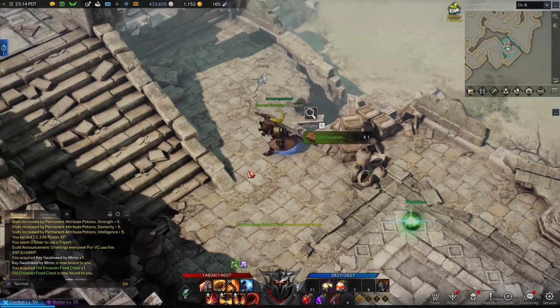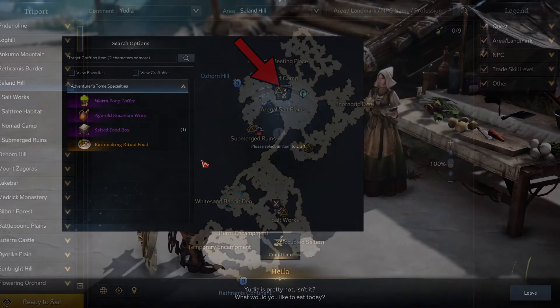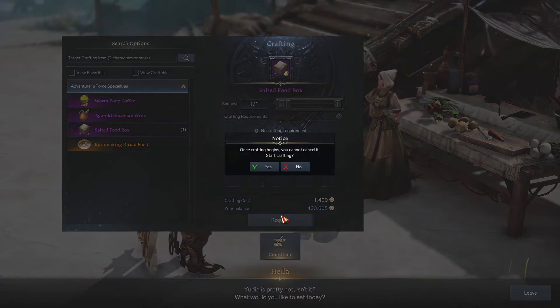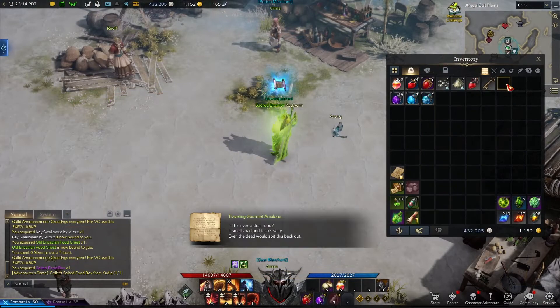From here, just head back to the Nomad Camp in Salond Hill and talk to Hella, who will be able to craft a salted food box item using that old Incavian food chest. Then once it's in your inventory, just right-click it to add it to your adventurer's tome, and that will be pretty much it.